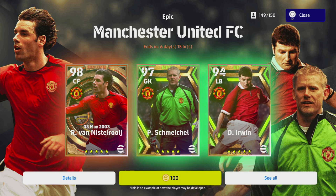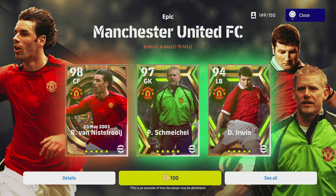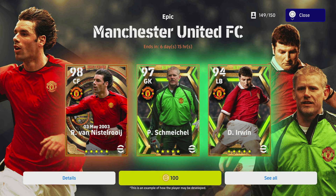It's hard to say which is better. I have trained up van Nistelrooy, Schmeichel, and Irwin slightly differently and I'm going to give you two options. The best thing about these cards is they've got a good few levels to go and they're going to get up to like 97-98 overall depending on how you train them.